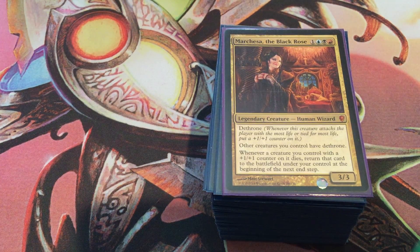For those of you who don't know, whenever this creature attacks the player with the most life, or tied for the most life, put a plus one, plus one counter on it. Other creatures you control have dethrone, so there's your potential right there.